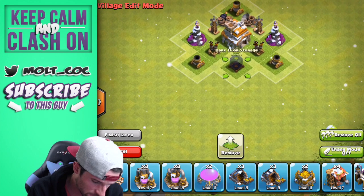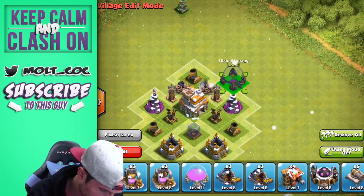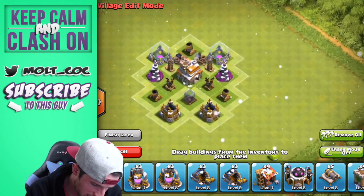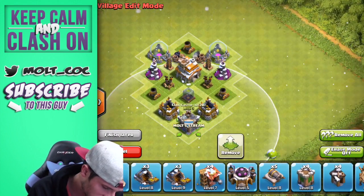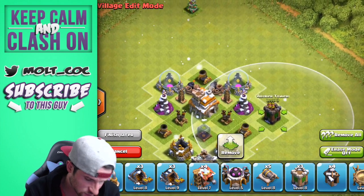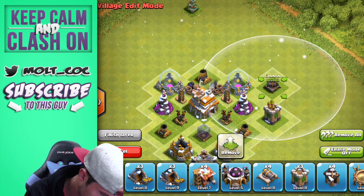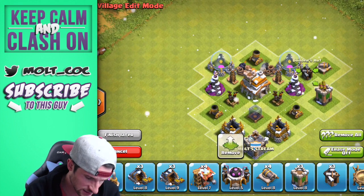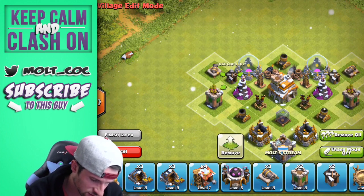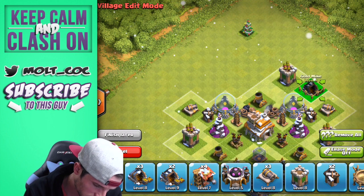We've got our Archer Towers and Cannons that we can bring out, but we also want to kind of build a barrier to the Town Hall with as many buildings as possible. We're going to bring these guys in here and build a barrier with them — we don't want anybody to be able to spawn in there. We'll put our Clan Castle right down here, and an Archer Tower right here. Since we don't have walls, we need to spread things out so it takes troops longer to get in. Then a Cannon right there and a Builder's Hut in there as well. Archer Tower here, Cannon there — there's that little two-slot barrier.